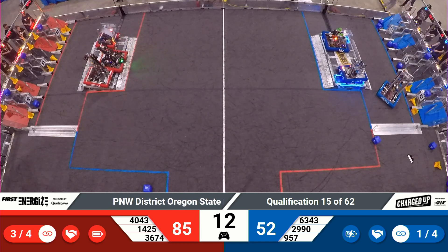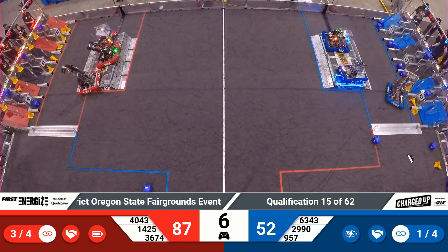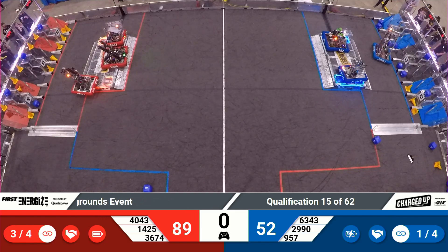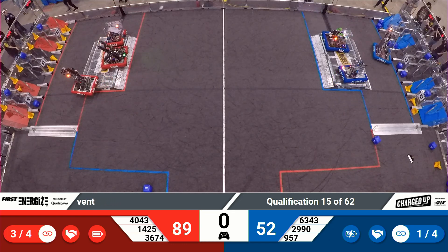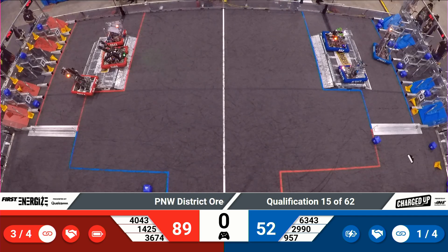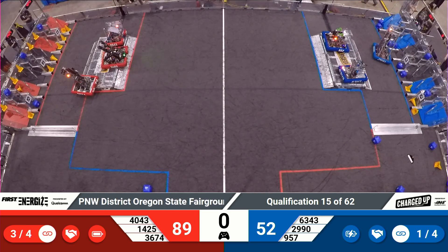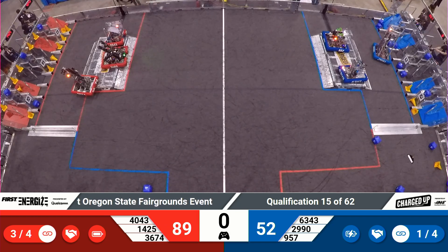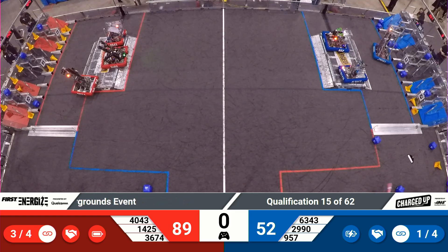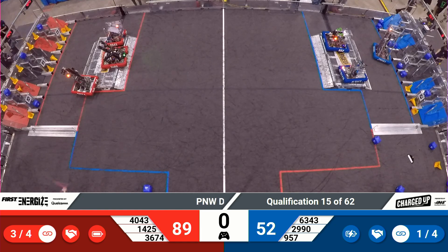Red Alliance trying to quickly get three robots on their charge station. Blue Alliance content with two. A few adjustments from 1425 — not quite there. And it looks like they're able to do it! Shouts from the Red Alliance side of the field.